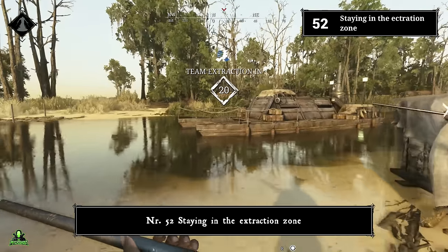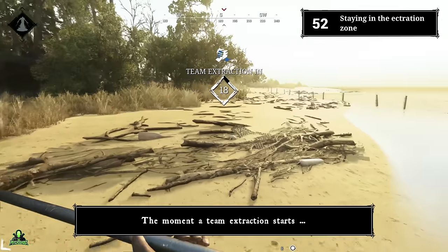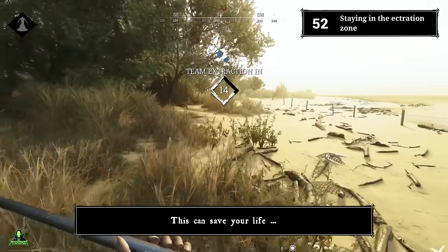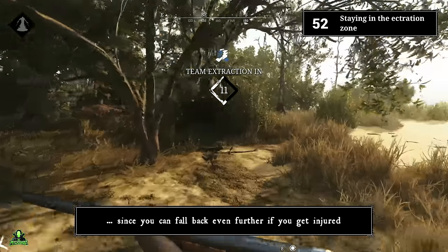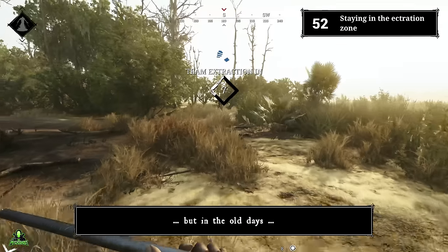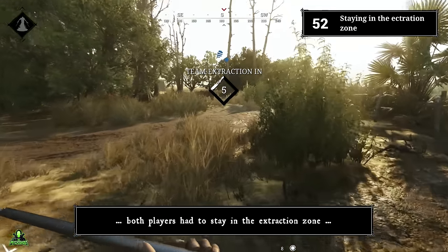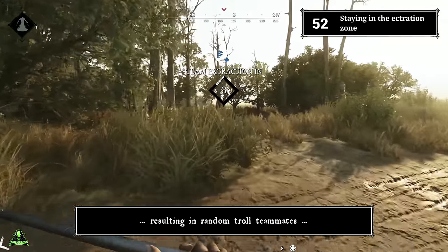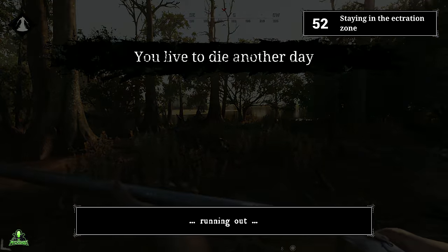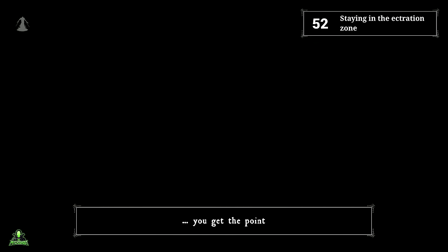Number fifty-two: staying in the extraction zone. Once a team extraction starts, only one player must stay in the extraction zone — this can save your life since you can fall back if you get injured. In the old days, both players had to stay in the extraction zone, resulting in troll teammates running in and out repeatedly.